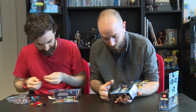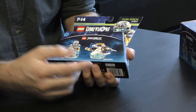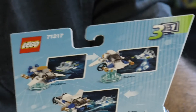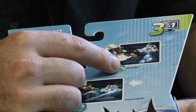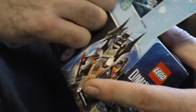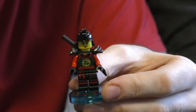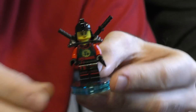We've got Zane with his Ninja Copter - they look like little shuriken blade-y things. Ninja Copter, freeze fighter and Glaciator. And that's Nya - she looks pretty cool. She's got katana blades. Bad ass.